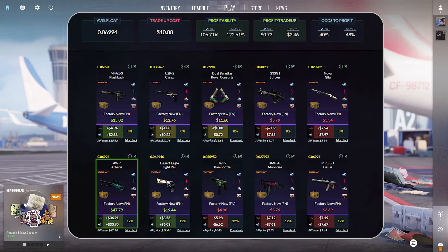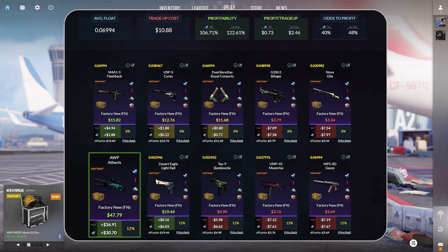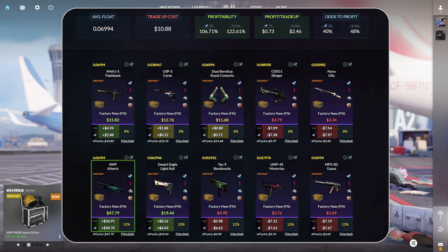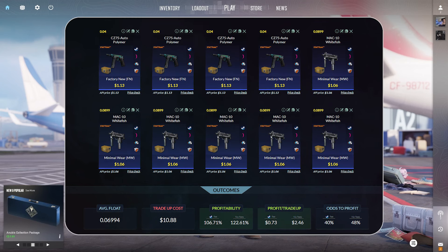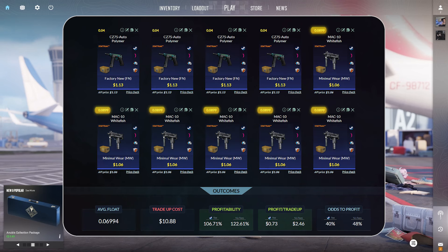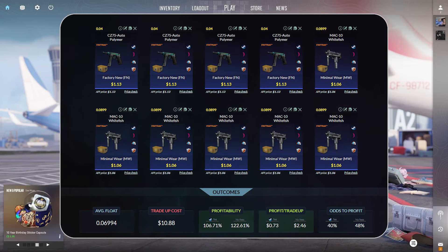Taking a look at our fourth and final trade-up here, this trade-up costs $10.88 and we have a 40% chance at odds to profit when selling on Steam, or 48% on a third-party site. The top option is the AWP Aetheris in StatTrak factory new condition at $30.70 in profit — more than tripling your money. Another great outcome is the Desert Eagle Light Rail in StatTrak factory new condition at $6.03 in profit. This trade-up consists of 4 CZ75-Auto Polymers in StatTrak factory new condition at $1.13 per unit at a 0.04 float or lower, and 6 MAC-10 Whitefish in StatTrak minimal wear condition at $1.06 per unit at a 0.0899 float or lower. You can pick all of these up at a 0.09 float or lower as long as one is a 0.0899 — I put it as 0.0899 for all of them to make it simple to follow.